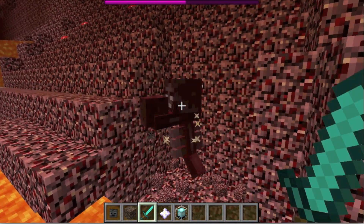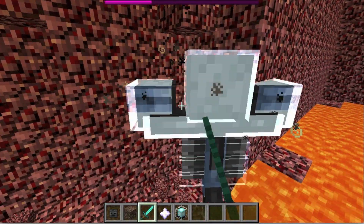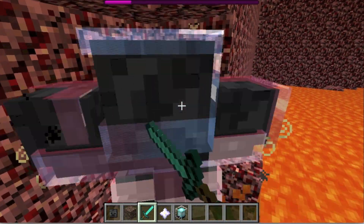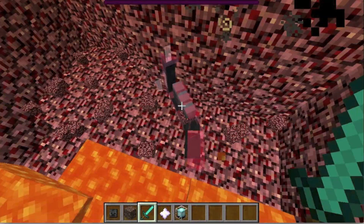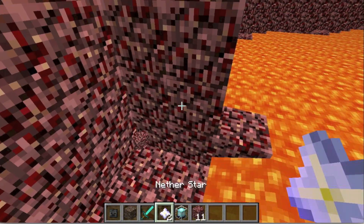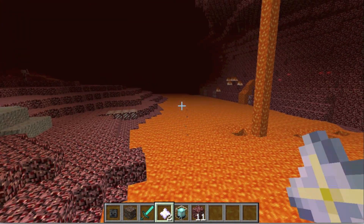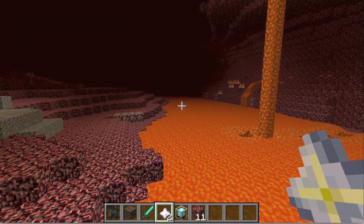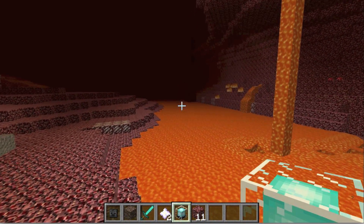He shoots out explosive blocks — kind of like TNT — and he does quite a lot of damage. As you can see, he's attempting to regenerate here. I'm also in creative mode, so it's much easier for me to kill him. When you kill the Wither Boss, you get a nether star, which — unlike the dragon egg from killing the Ender Dragon — can actually be used for something.